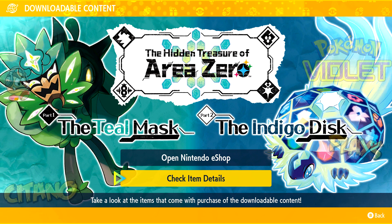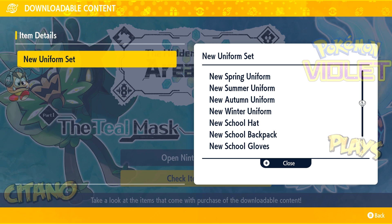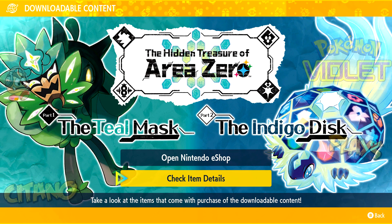You can check item details — look at items, what happens when you buy the game. You get a new uniform as well: new spring, summer, autumn, new winter uniform, new school hat, backpack, gloves — all that are added when you buy the DLC.